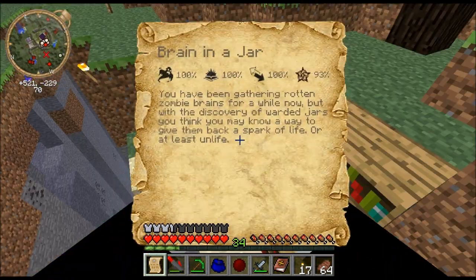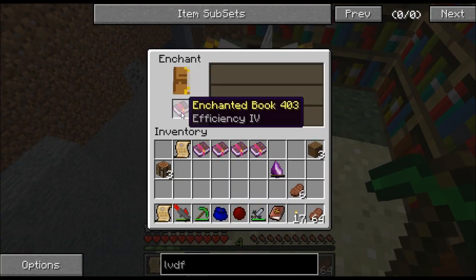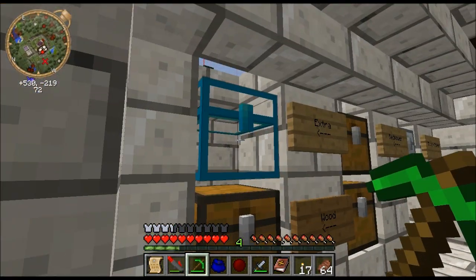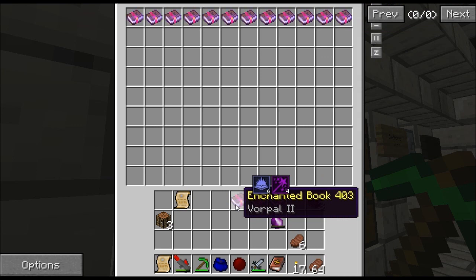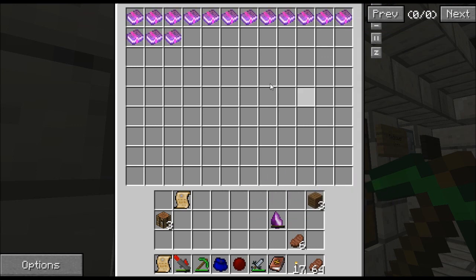Let's enchant a book. Efficiency Four — nice. I actually got Fortune Four already, which is nice, so you can start chopping off heads. We've got: protection, potency (which is for wands — the speed of the wand), Fortune Four for head cutting, fire protection, and efficiency.